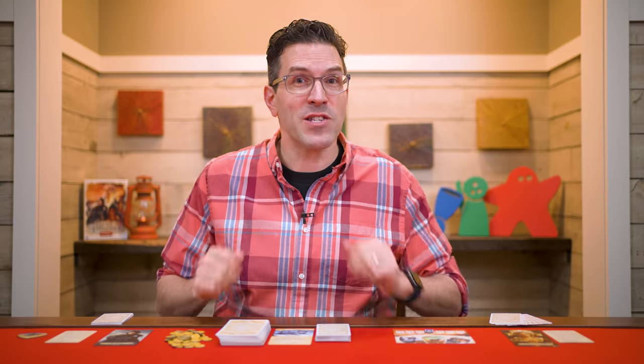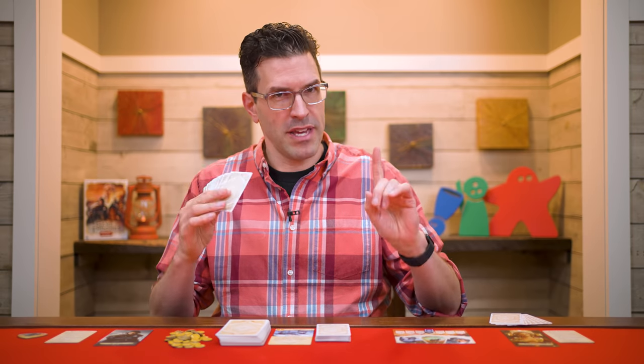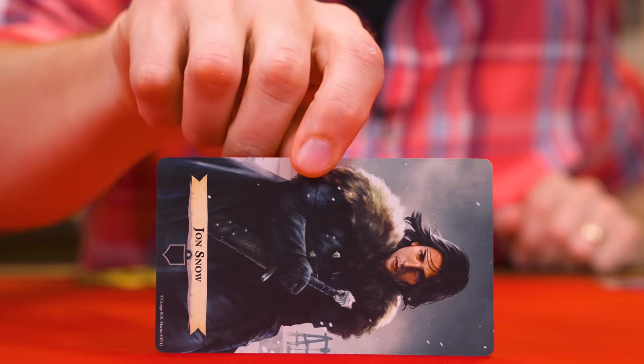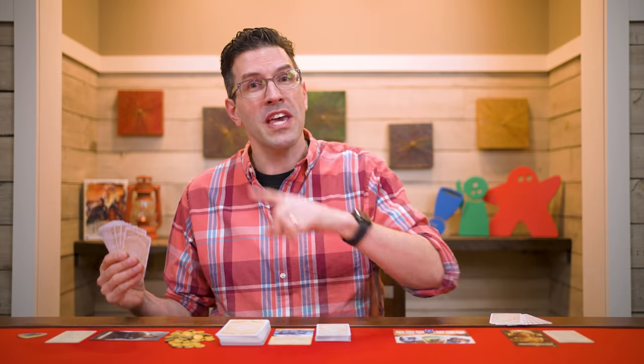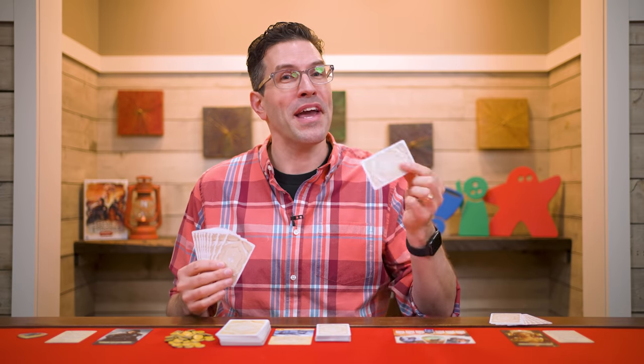The very first step of a round is to reveal an ally. Then the next step is to play influence cards. Starting with the first player and going clockwise around the table, each leader — that means each player — will take a turn, and on your turn you may either play an influence card from your hand or kneel. Kneeling just means you rotate your leader on its side, and once you've knelt, you can take no more turns during this step. This means that as other players continue to take their turns, they'll skip over anyone who has already knelt.